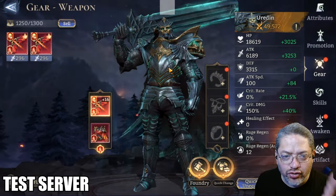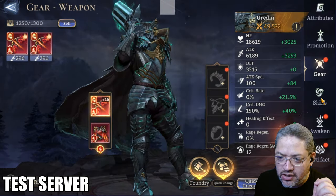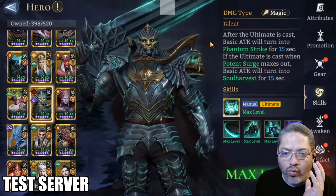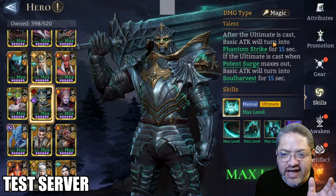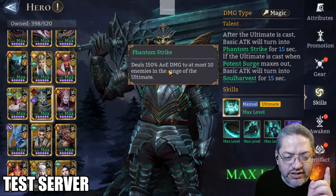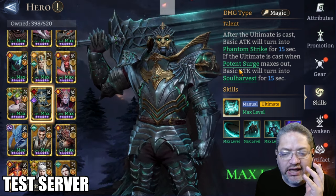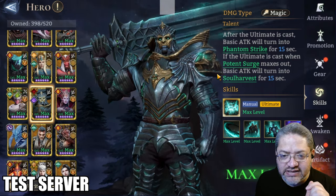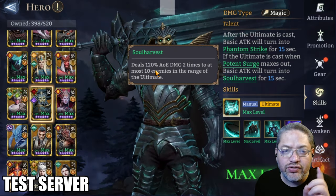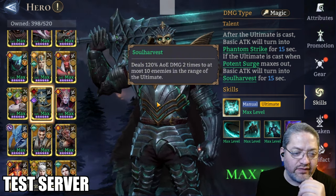Before I show you Uridan, who's getting his own exclusive weapon in the Wicked Vengeance set, let's look at his talent quickly. After his ultimate is cast, the basic attack will turn into a phantom strike for 15 seconds. The phantom strike deals 100% AOE damage to at most enemies in the range of the ultimate. If he builds his charge to the max, that basic attack can turn into a soul harvest for 15 seconds, dealing 120% AOE damage two times to at most 10 enemies in range.